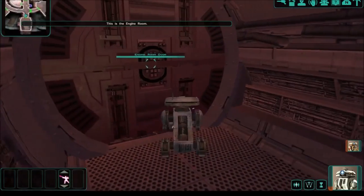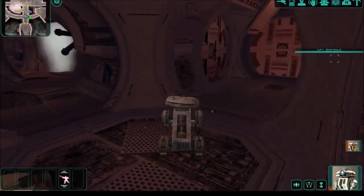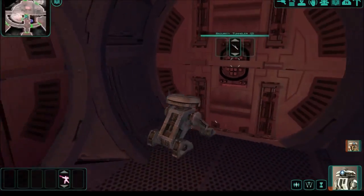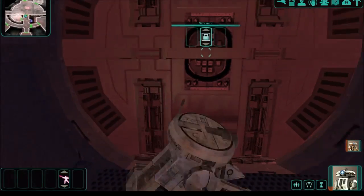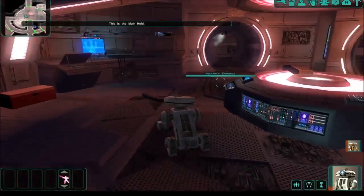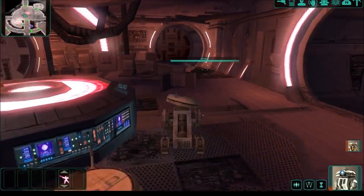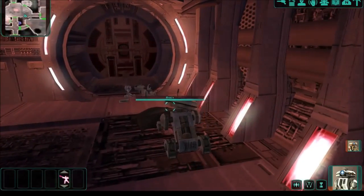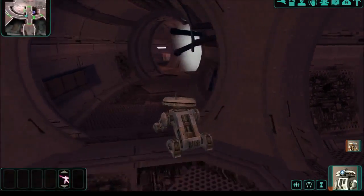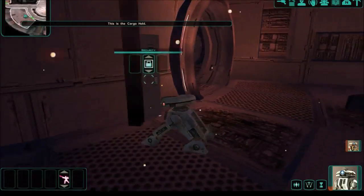This is the end of this section — this door is locked. Let's see. This is the main hold. I only have one spike, good to know. Locker key — this old woman appears to be dead and there is a key card on her. Key found. This is the cargo hold — computer spike, droid impact armor.